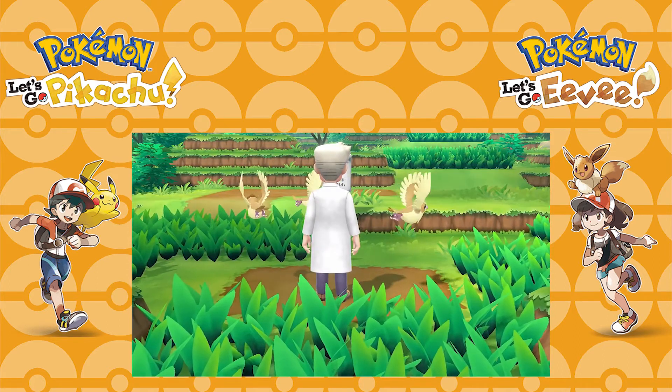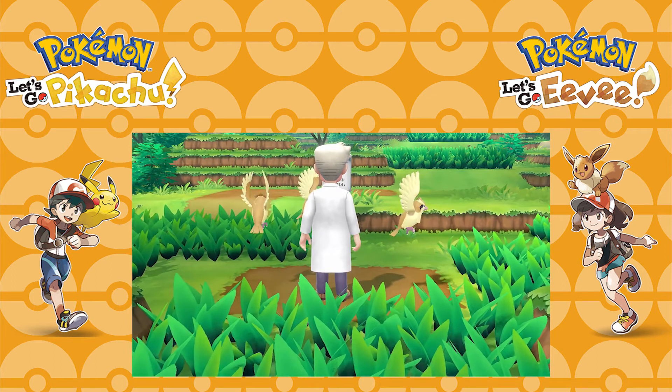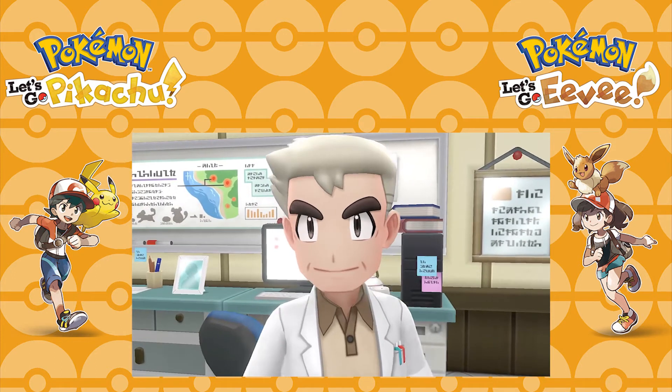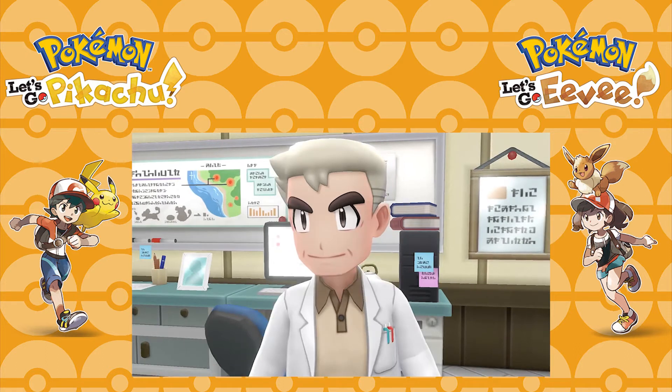Next we get a brief look at Professor Oak on Route 1, surrounded by Pidgey which fly off away from him, and then we cut to him in his lab. On the wall there's some writing on blackboards and post-its that I can't read, but the board does appear to have two Rattata on it — one of them either holding a berry or very fat for some reason. I'm not really sure what's going on, but they're silhouettes and there's probably nothing hidden there.